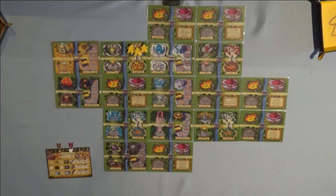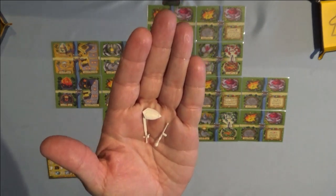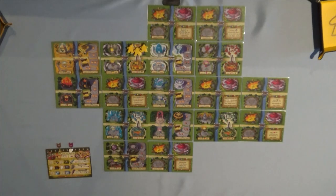Next, grab your three legendary items: the shield, the staff, and the sword that come with the character. Place them on the leftmost part of your adventure card. You will earn these as you complete objectives throughout the game.